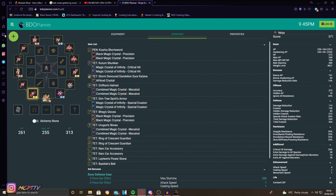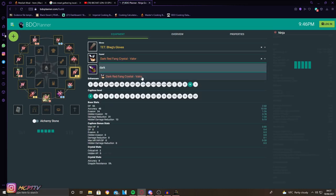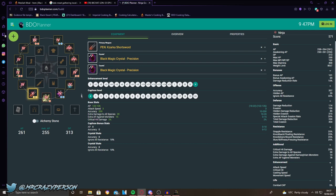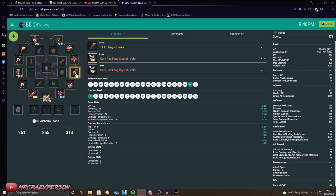In the gloves, the Black Magic Crystal — Precision gives accuracy, but instead of the 20 accuracy Gin Vipers give, this only gives 8, plus a little extra grapple resistance. One thing I found to actually be quite good — especially when stacking flat AP at lower-end spots like Archman or Hystria — is using Dark Red Fang crystals in your gloves. These give you an extra 10 AP from your gloves alone. If you have a pen Zaka you'll already be at 100% hit rate without needing accuracy from gloves.